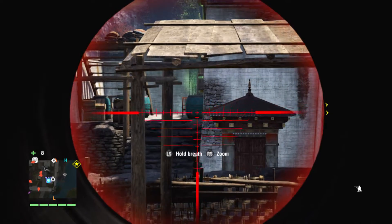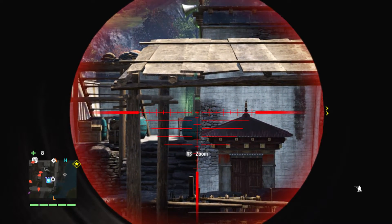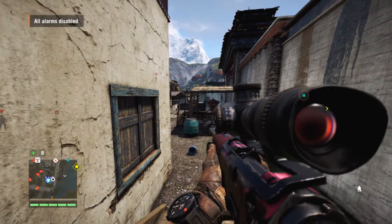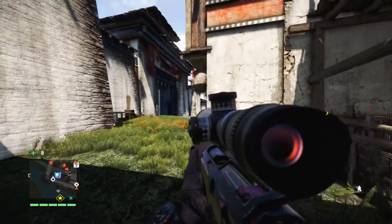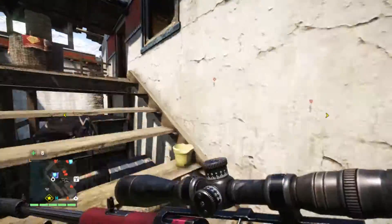I'd taken out the first alarm from that first room, and the second one is just outside, so I wanted to get that too. There we go — that's both alarms disabled, so I'll at least get the no alarms bonus, which is always good news. I had a look around to the side to see if there was anyone I could easily take down from here, but it didn't really seem like a good opportunity.